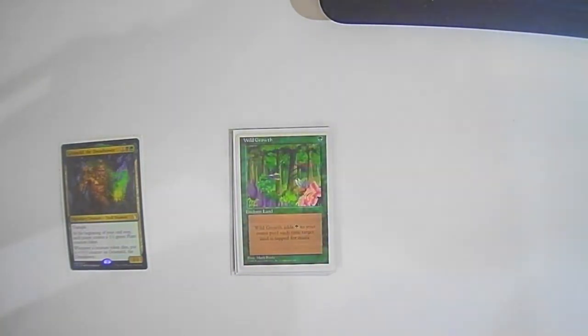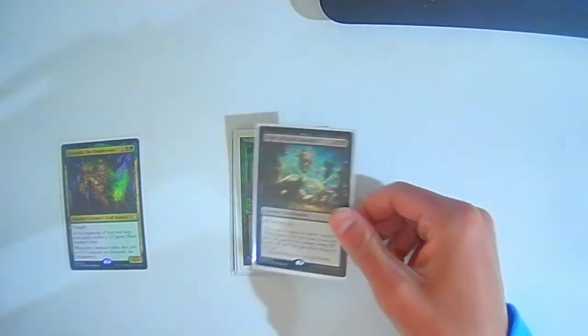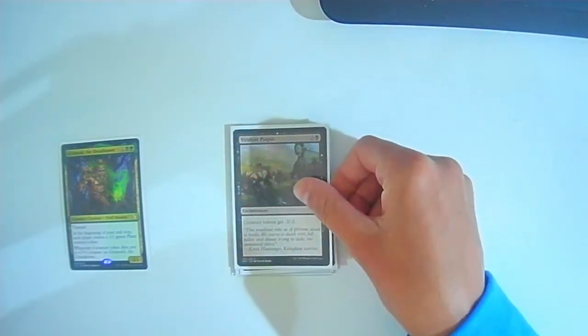Wild Growth: one green — enchant land, it taps for an additional green. Knight of Soul's Betrayal: two colorless two black — legendary enchantment, all creatures get -1/-1.